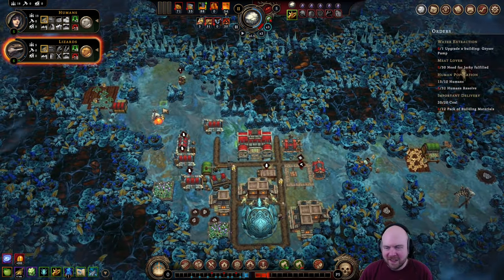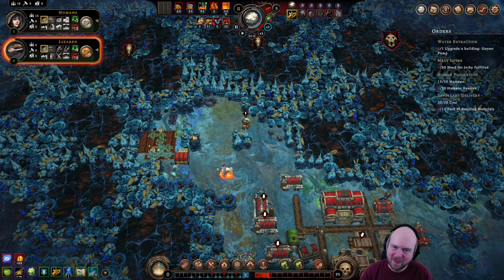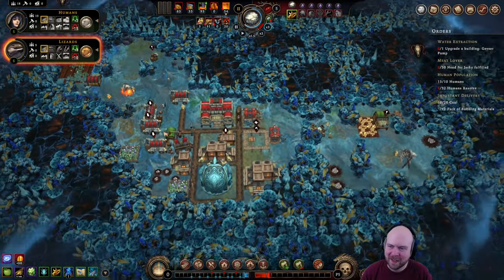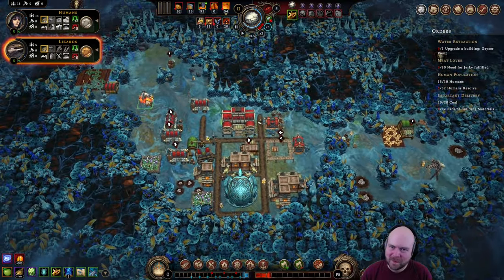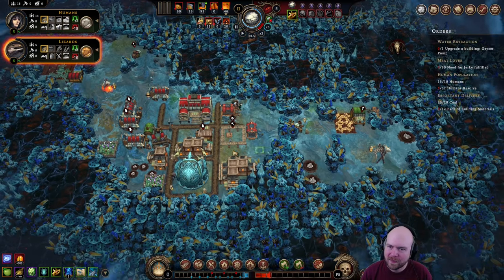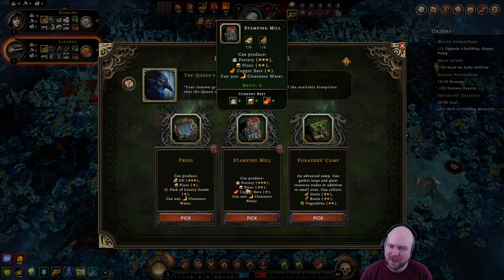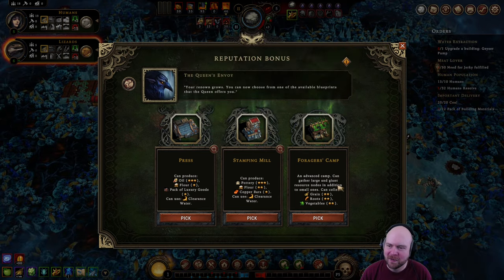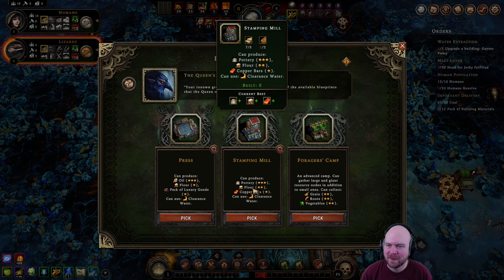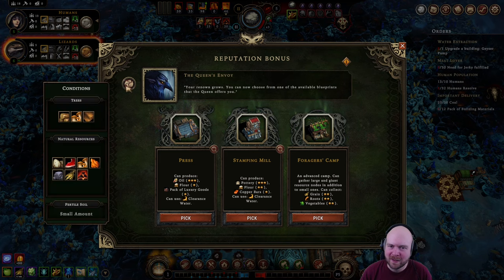I'm not happy — it's year two. I thought it was year three. Year three and we only have one reputation point — I'm not happy. Year two and we only have one reputation point. I'll live. We still need to find a geyser. That gets us the forager's camp, which doesn't do anything. It also gets us the press, which we don't need. Where are the trapper camps? I need a trapper camp. Is pottery good? Maybe there's a world where pottery is good. No. I'm gonna go with this.